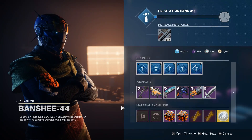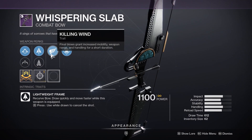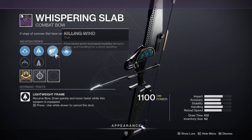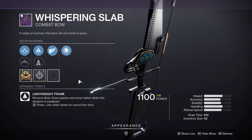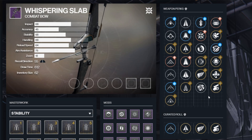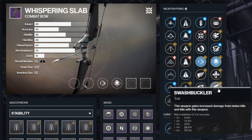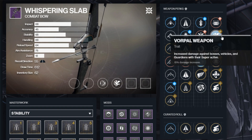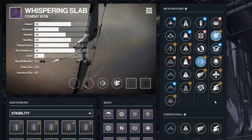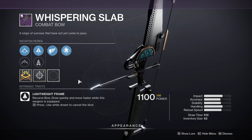Starting things off this week, we have the Whispering Slab kinetic bow rolling with both Killing Wind and Demolitionist. These two perks aren't really something you'd be looking for on a combat bow. If I were rocking Whispering Slab, instead of Killing Wind I'd be running something like Archer's Tempo in the first slot so I could get my shots off faster, combined with either Demo or Swash for casual content and Vorpal for master content, so I could get more damage on bosses and champs when running Overload Bow.